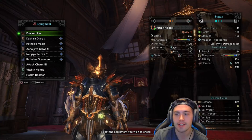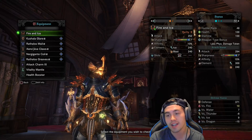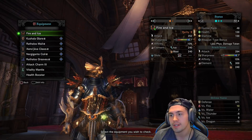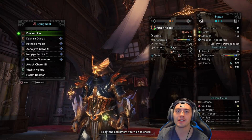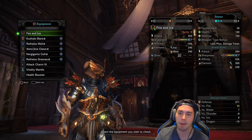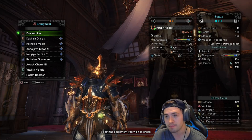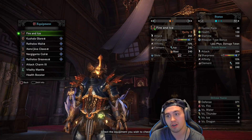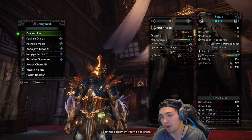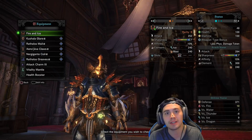The weapon I'm using is Fire and Ice, and it's pretty unique because not only does it have a very hefty ice element built into it, but it also has blast as well. Essentially, as you attack your target, you're going to build up a damage threshold, and once you proc it, you're going to do a nice chunk of blast damage. And for the most part, both blast and ice are effective on almost everything.